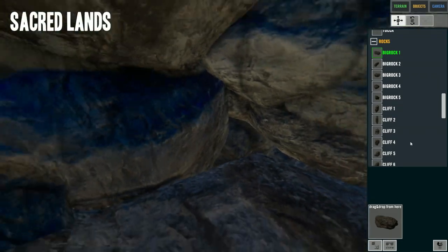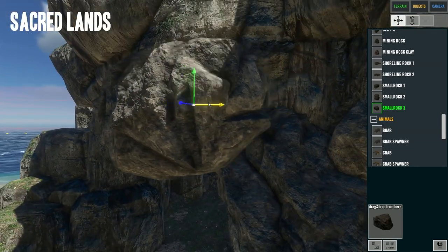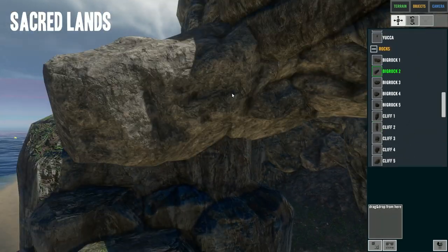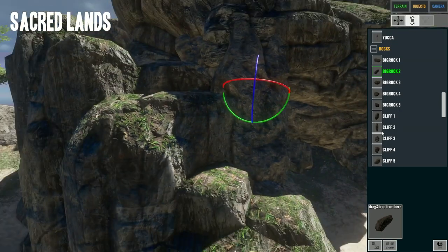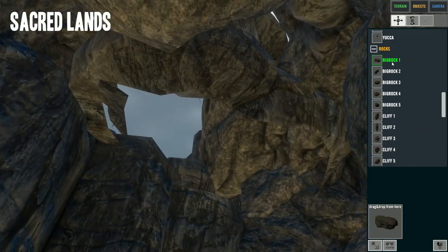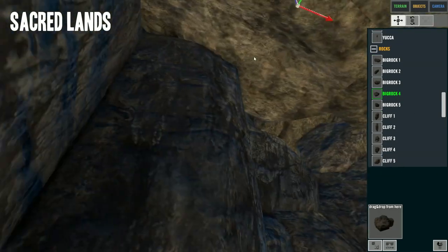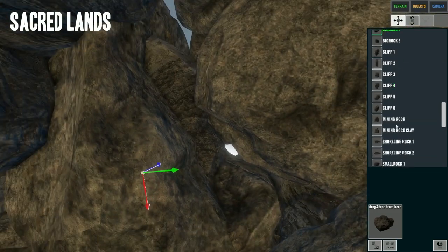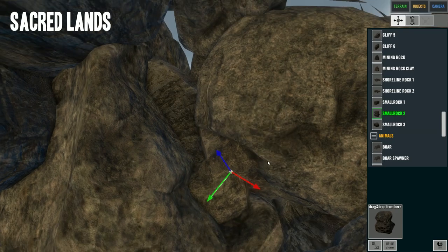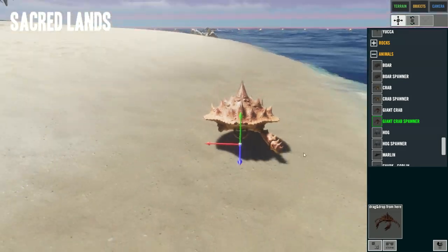I do not want to add any shipwrecks or anything, because this map is called Animal Kingdom - well, it's called Sacred Lands now, but I will call it Animal Kingdom in a later version. So no man-made structures or shipwrecks for this map. This inspired me to make a villain's base or some sort of bunker for a future map - really cool inside caves. Pixie Sophie did that way back in the day, and I think with all the options we have now there should be really cool things we can do.